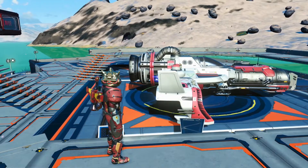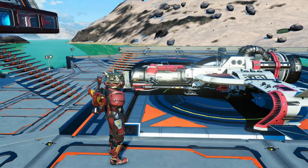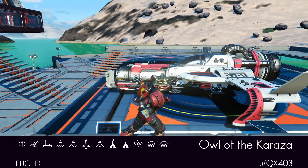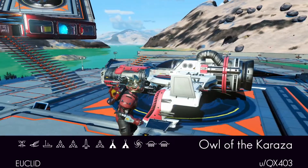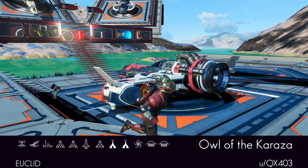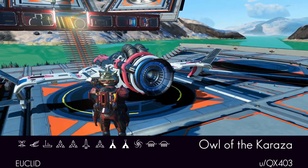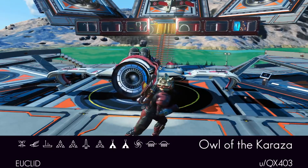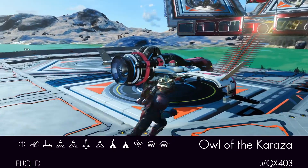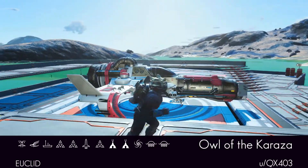And here she is. Stunning. The Owl of the Karazza, posted on Reddit by user QX403. An amazing find, thank you. We have a barrel nose fighter, droid wings, single thruster with E-wing extensions. Mainly chrome and white, accented in red. There's quite a looker.